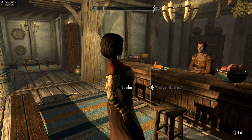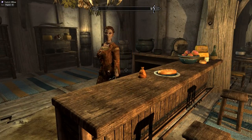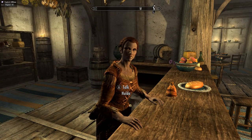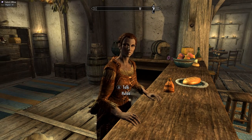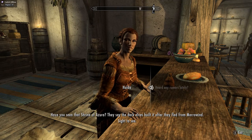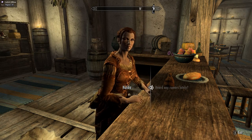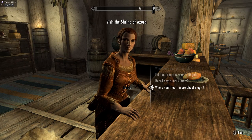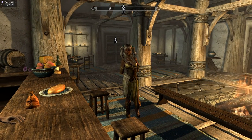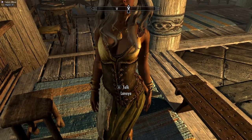If there's nothing else, I have work to do. I enjoy this work well enough, but I'm ready to retire — I've been thinking of selling the inn to Isolda. What do you need? Heard any rumours lately? Have you seen that shrine of Azura? They say the Dark Elves built it after they fled from Morrowind — sight to see. We could learn a bit more about magic, but I know the answer to that. Don't look at me like that, are you? Hello?